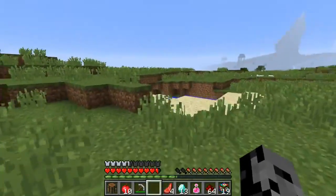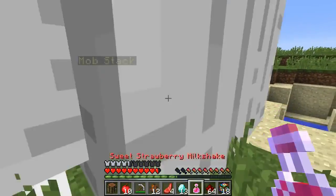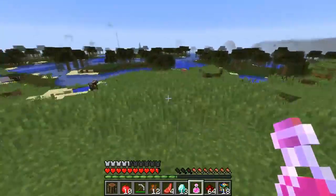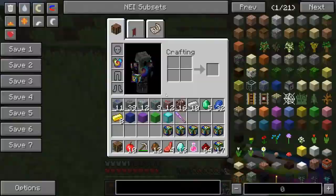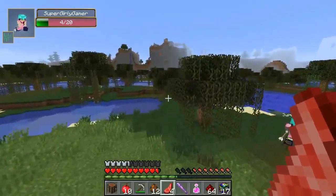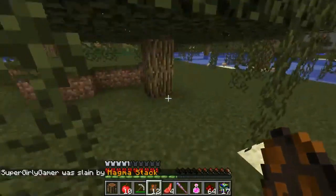Pat jokes about selling the furnace for the cheap price of a nether star plus $1.99.99. He gets the mob stack from a lucky block — they remember fighting that in the challenge games. Jen heads into the swamp while Pat gets the magma stack and tells her to teleport to him because it's 'completely safe.'